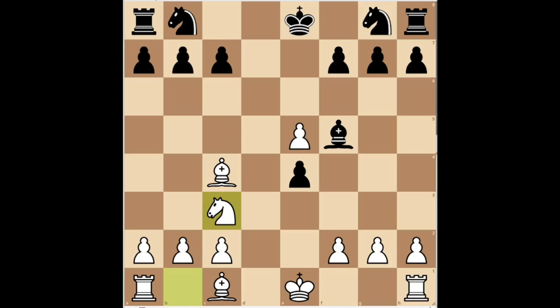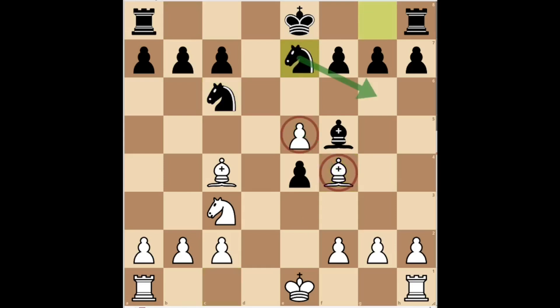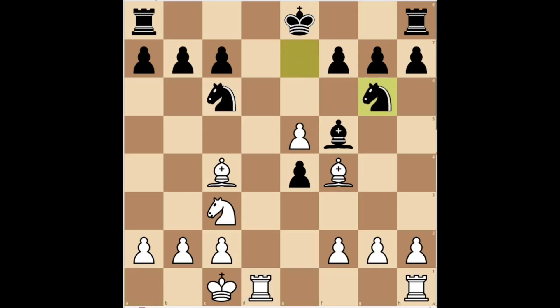The game continued with knight c6, developing the knight and attacking the e5 pawn. White played bishop f4, completing the development of his minor pieces and defending the e5 pawn. Black developed his king's knight on the e7 square, with the idea of bringing the knight to the g6 square to increase the pressure on the e5 pawn. White castled on the queenside. Black played knight g6, attacking the f4 pawn and increasing the pressure on the e5 pawn.